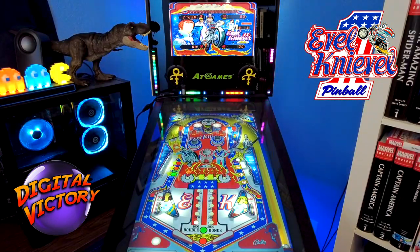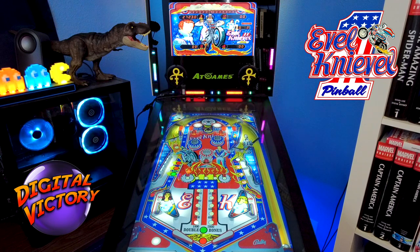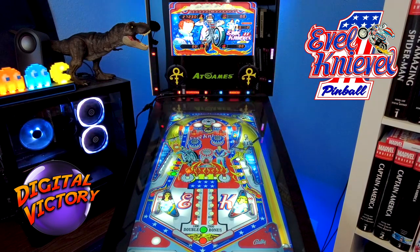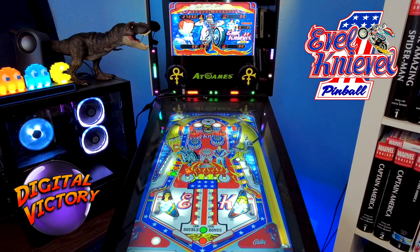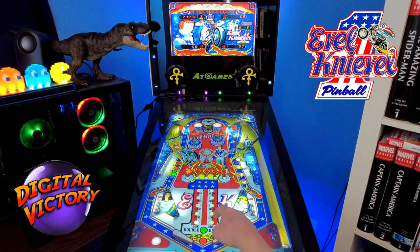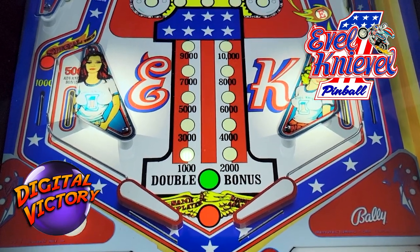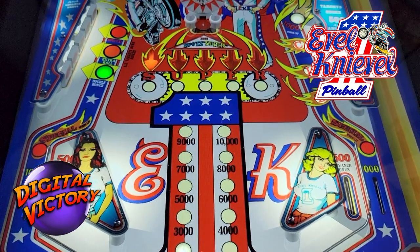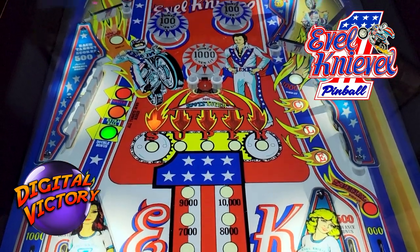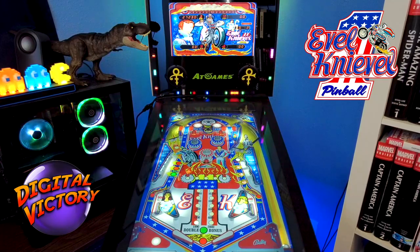Most everything on the table — the targets and the letters — will give you 500 points and advance the bonus. The exception is the drop hole up top; that saucer gives you 3,000 points. Advancing the bonus goes up to 10,000, but if you keep getting more bonus points it goes up another 5,000, so you'll total 15,000 points maximum. You'll see both the 10,000 and the 5,000 lit when you max it out.